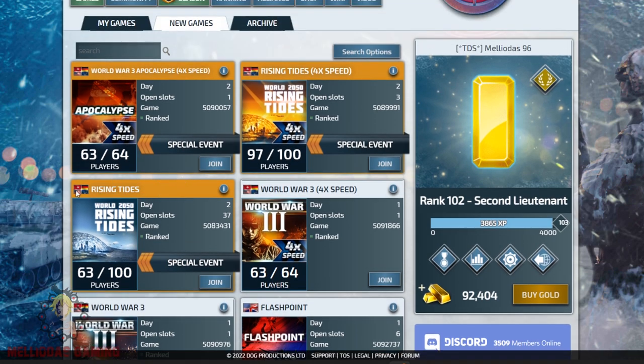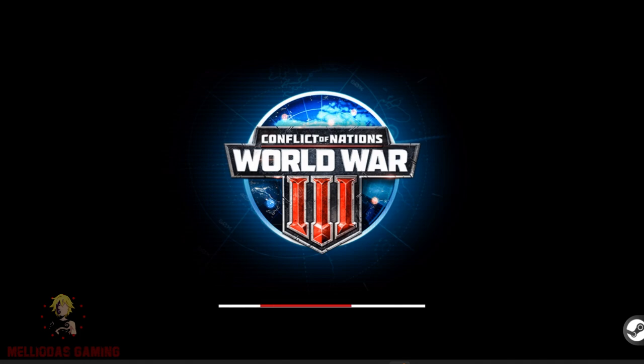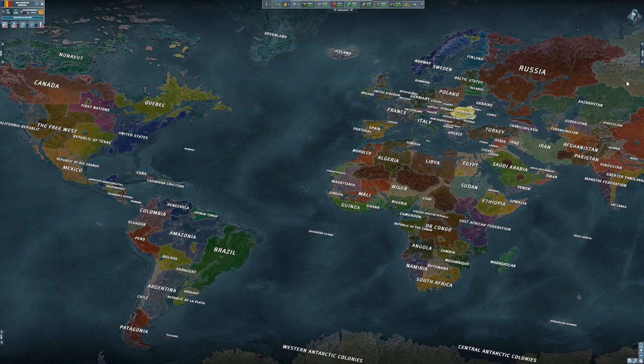Now let's move to the Rising Tides map — 100 playable nations. The Rising Tides theme is set in the future, where global warming has caused water levels to rise, changing the map entirely. I like the design of this map because it has new nations and new regions. Here is the lobby where you can select a nation. You can see the full world map in front of you, with 100 playable nations. The United States of America is divided into several regions, and it's amazing to discover this.